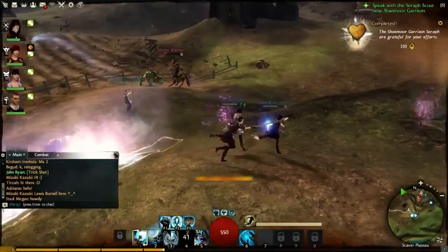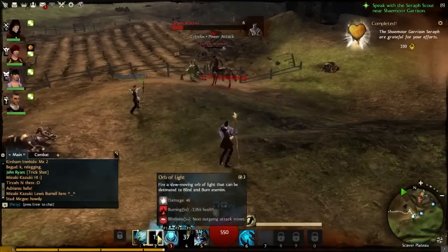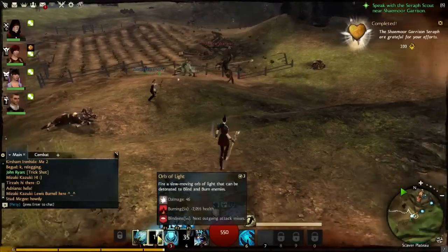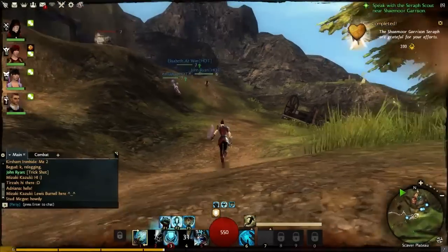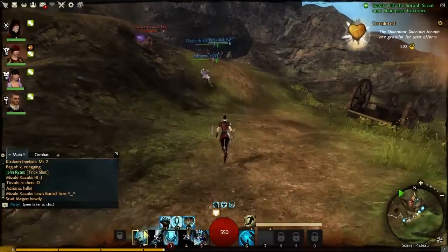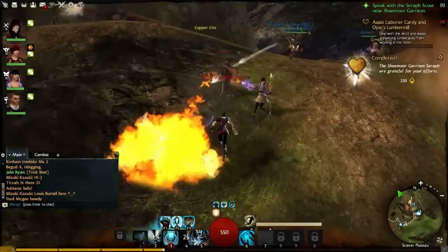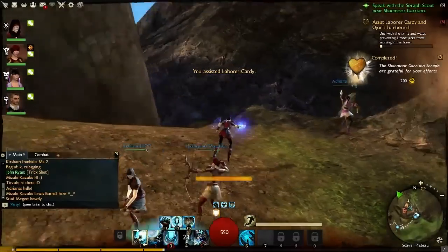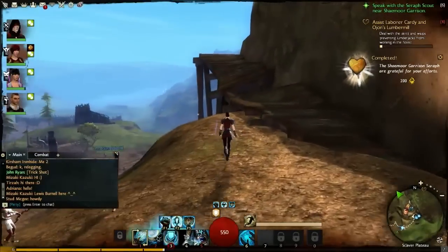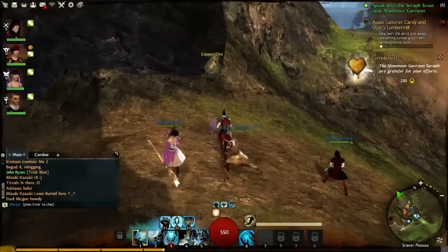You're going to be seeing some Guardian footage right here — this is a human Guardian. This footage is going to consist of two different weapons: the Staff and then the Hammer. As you can see, the Staff has all five abilities unlocked. Weapon skills get unlocked as you use the weapon; they don't take particularly long. My staff member told me it took about 20 minutes to unlock all five abilities for a particular weapon.